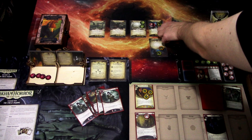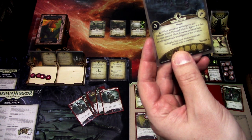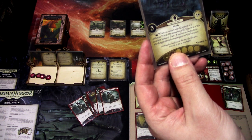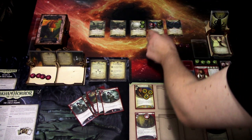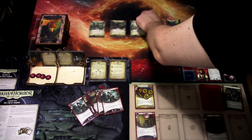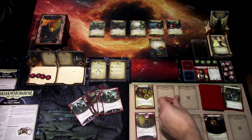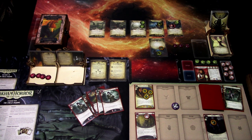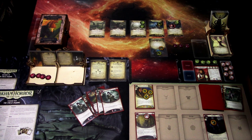First action, we'll evade this enemy — five versus two. It is minus one, so this enemy is evaded. Second action, we'll just get rid of this as a free auto-success action. Last action, let's move over here. It is Witch-Hunted Woods, Overgrown Barn — three shroud, one clue. When an enemy would spawn at a different Witch-Hunted Woods location, spawn it at this location instead, then it makes an immediate attack against each investigator here. So we really don't want to stay here for long.